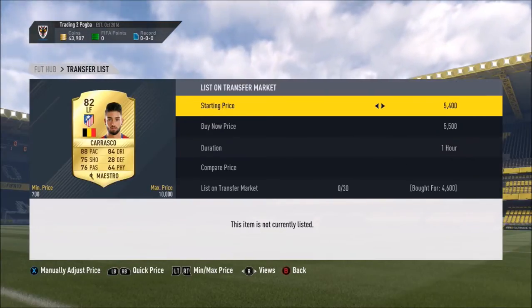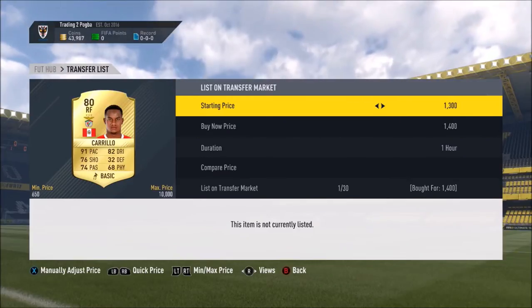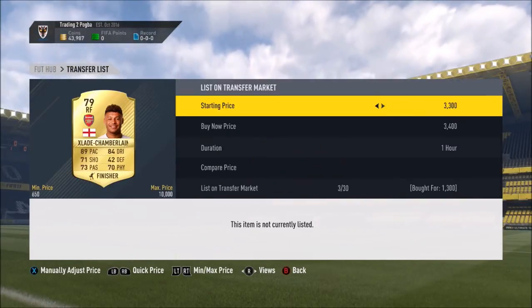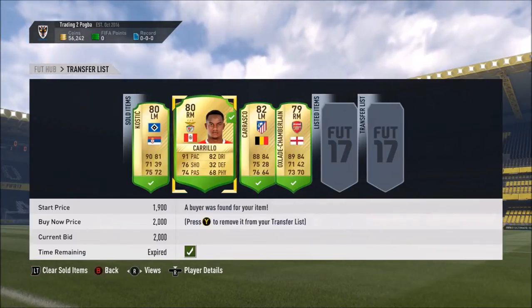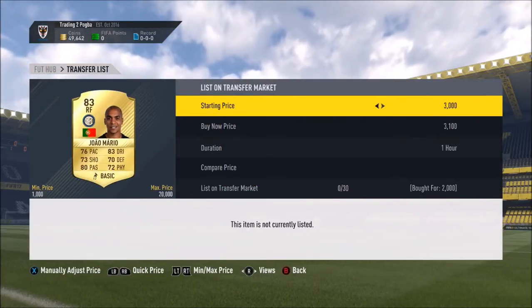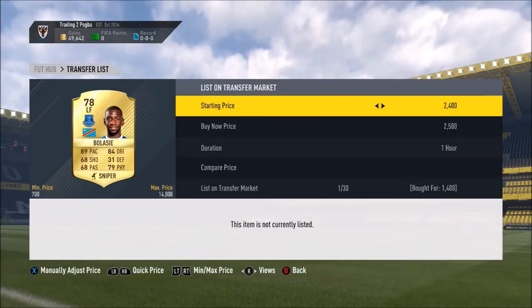We picked up Carrasco for 4.6k and sold for 5.2k, Carrillo for 1.4k sold on for 2,000 coins, Kostic picked up for 1.6k sold on for 2.3k, and Oxlade-Chamberlain for 1.3k sold on for 3.4k — really really nice profit. But on the next clip I kind of messed up. Jean Mario I thought I could sell for 3.4k after picking him up for 2,000, but I had to lower his price to 2,300.